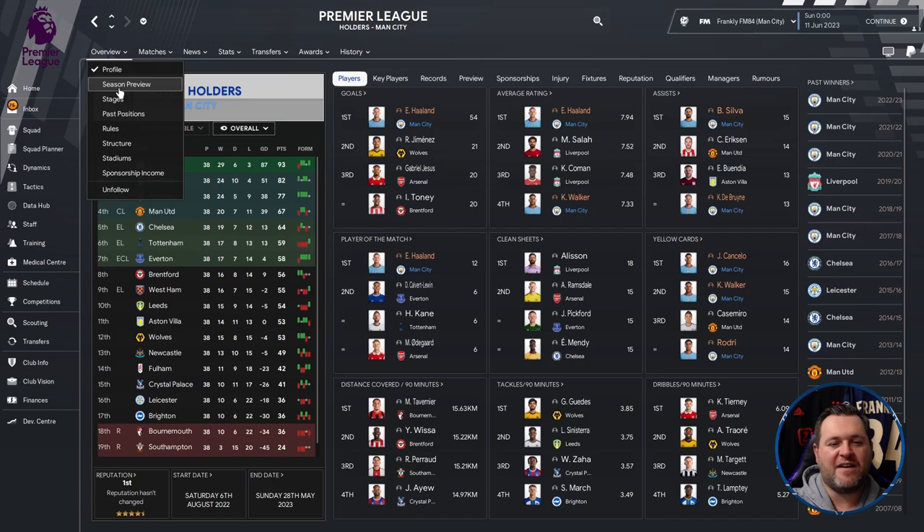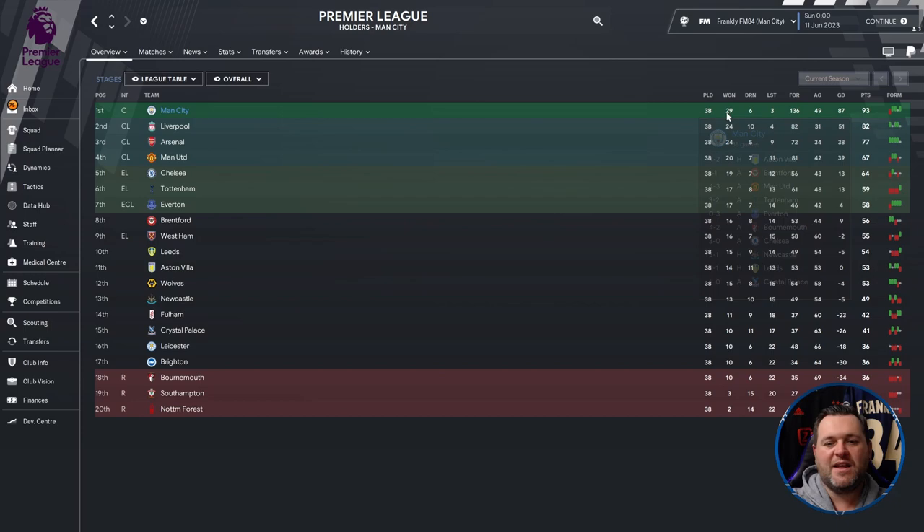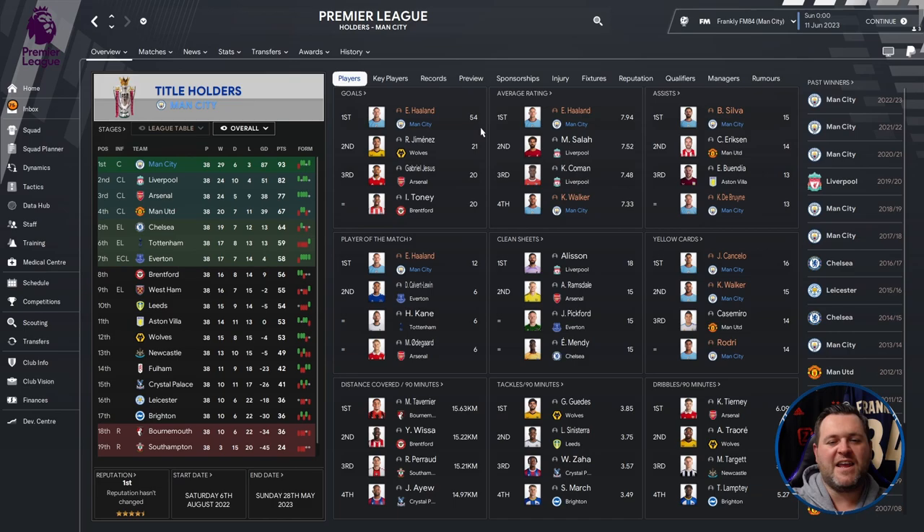In the Premier League, Manchester City played 38 games, won 29, drew 6, lost 3, scoring 136 and conceding 49 — an 87 goal difference — amassing 93 points. They finished 11 ahead of Liverpool and quite clear of the rest of the table. A shout out goes to Everton who somehow managed to get their way into a European Conference League position with 58 points in 7th place.